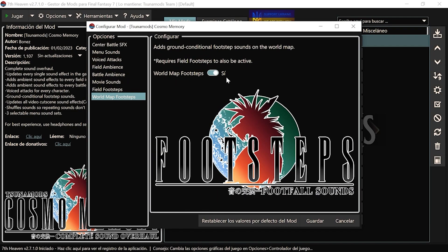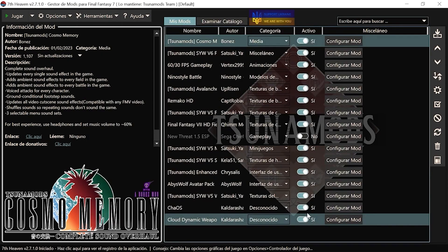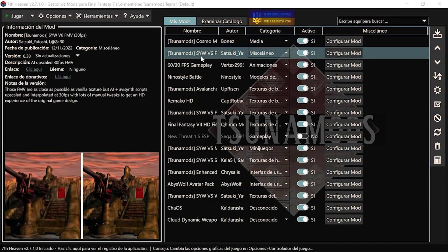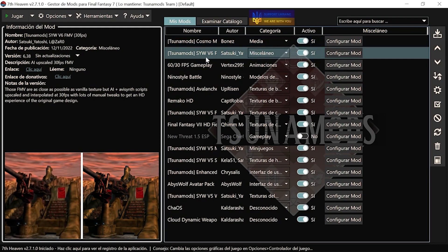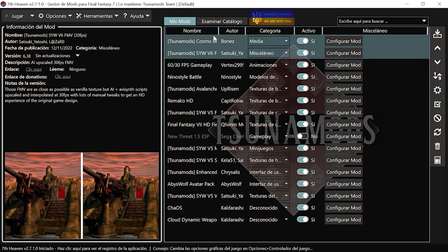Por ejemplo, a mí no me gusta escuchar pasos, escuchar cómo corren en el mapa del mundo, pues lo desactiváis y punto. El primero toca la música. Con el segundo, es muy a gusto del consumidor, porque tenemos una modalidad de 60 FPS para las cinemáticas.